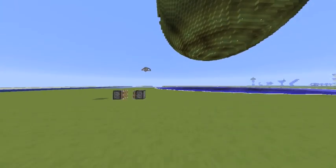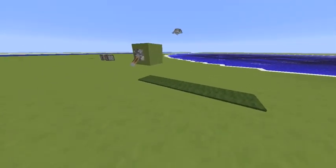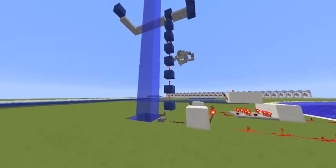A lot of people have done piston worms like this, but I wanted to do one where you didn't see any redstone. All the redstone is buried, and then I did a magic button to start it.